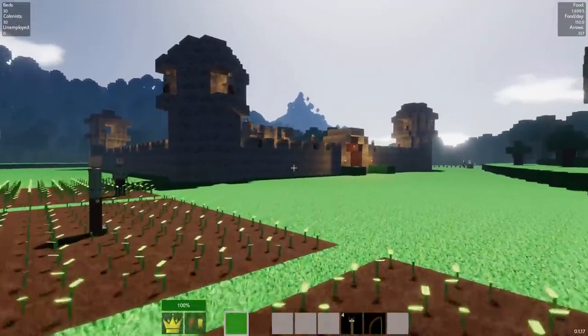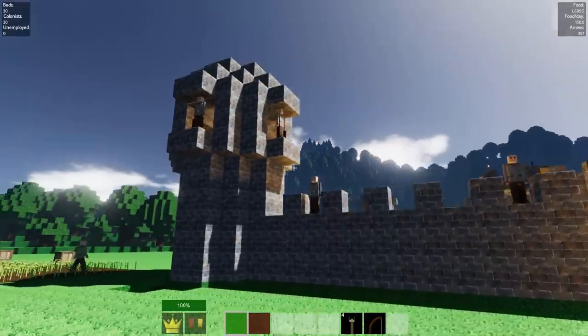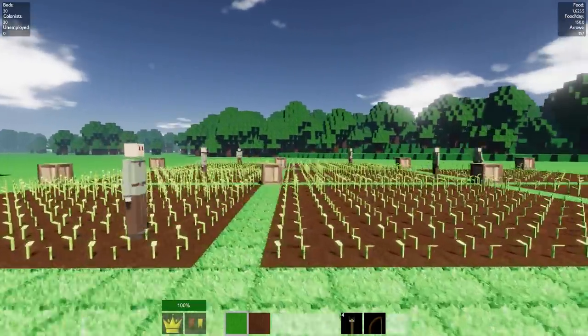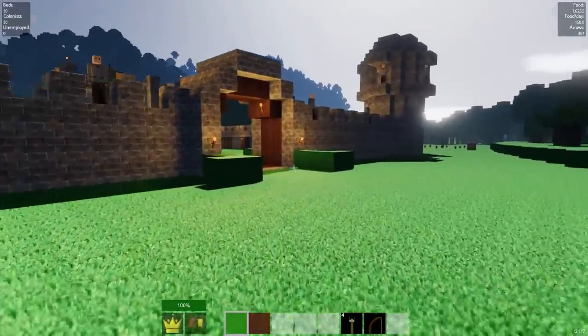So last episode, we finished the inner wall of our colony here. We got a ton of guards guarding the wall from the horrors of the night. We got a bunch more colonists all over, doing farming, mining, crafting, and stuff of all that sorts.